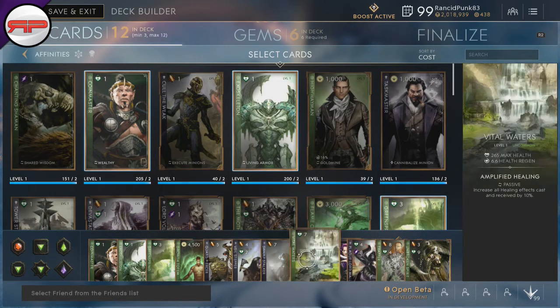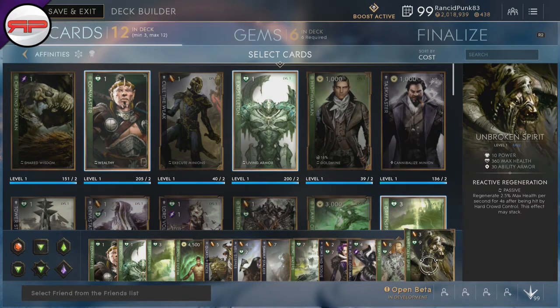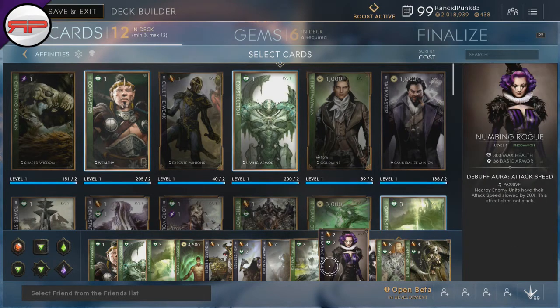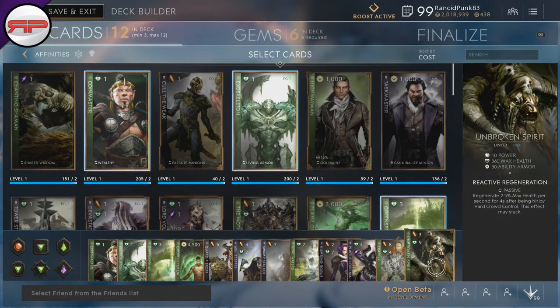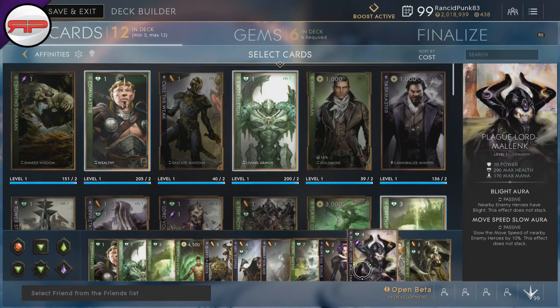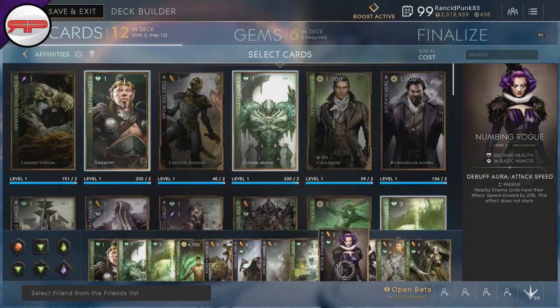From here it's up to you whether you want to go for Swamp Stalker or Vital Waters — that's completely up to you. The end build I go with is Unbroken Spirit, Trapper, and Numbing Rogue. This means you'll slow enemy attack speeds, be able to slow enemies down with Trapper, and deal quite a lot of damage. And considering pretty much everyone has CC, that's why Unbroken Spirit is in there.